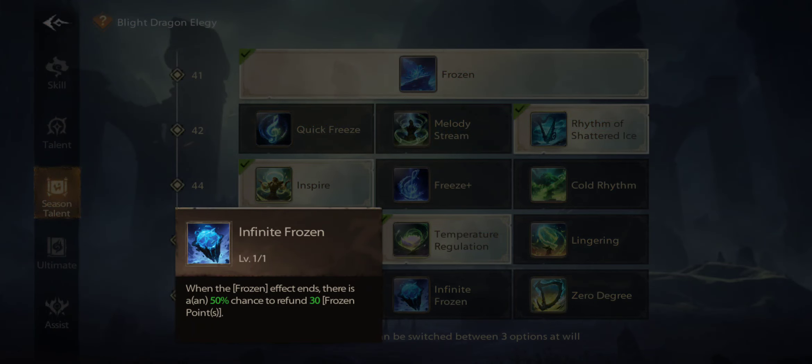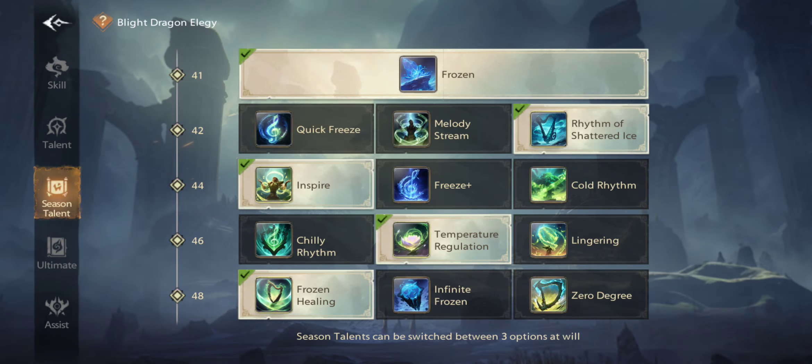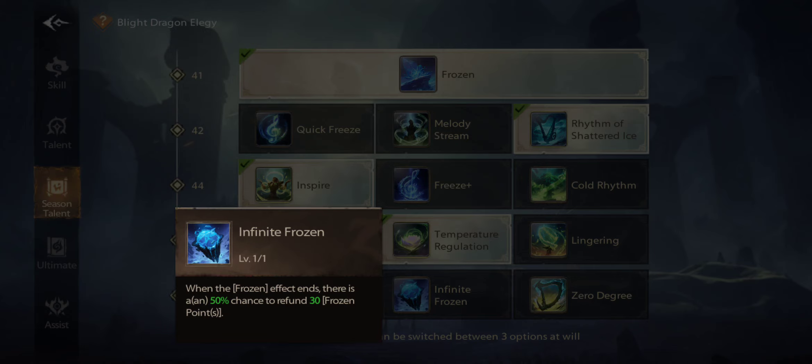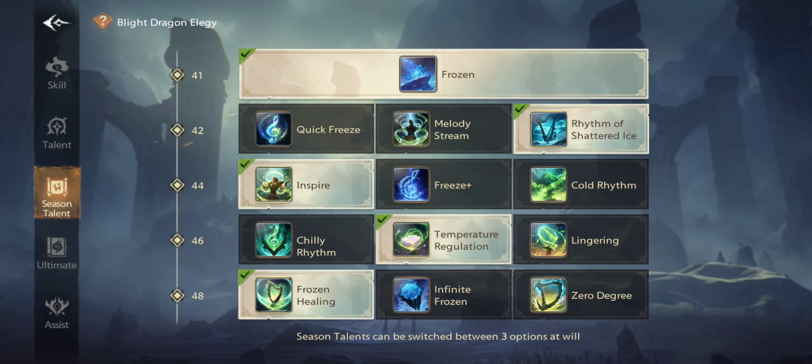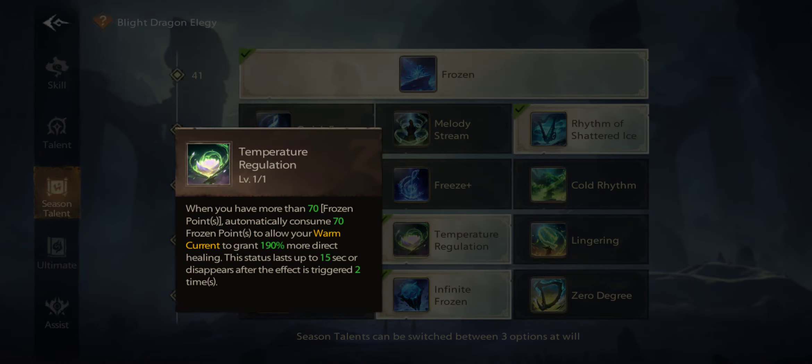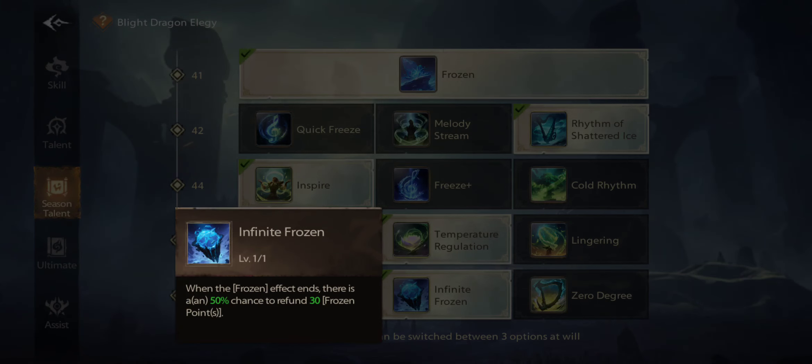Another node: when you reach 100 frozen points and use the frozen effect, when it ends there is a 50% chance to get 30% of your frozen points back. But if you want to go that build, don't use the 70-point trigger node — because when you reach 70 frozen points it resets to zero automatically, so you will never get up to 100 to use the frozen skills.